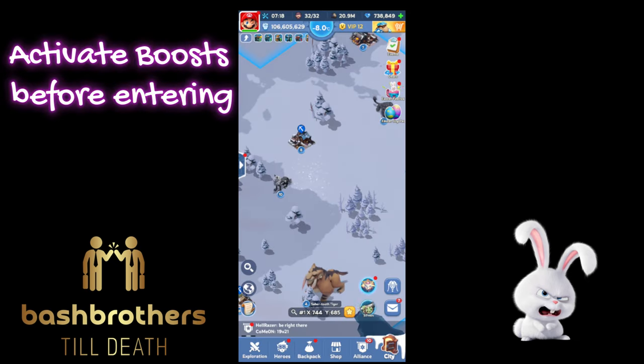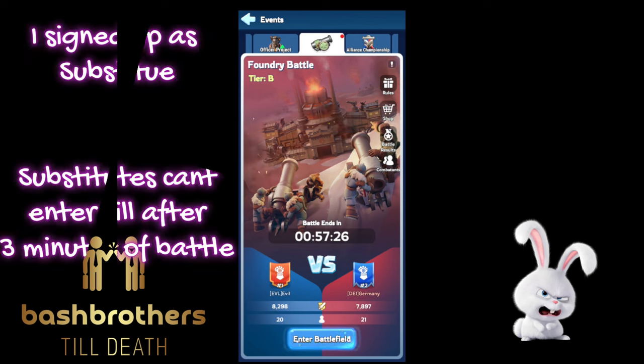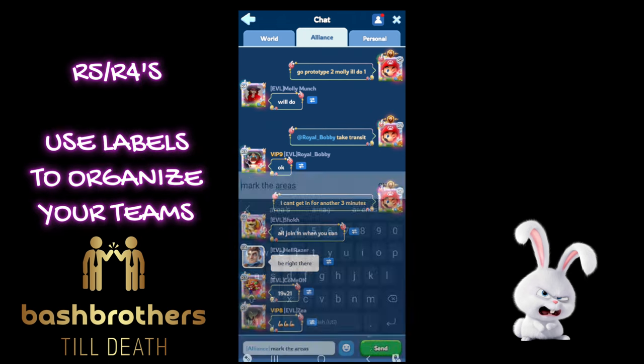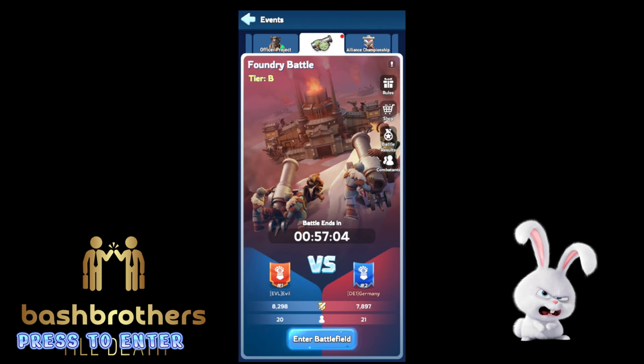I got this sped up. Activate your boost before entering. Substitutes can't enter for the first three minutes — R5s and R4s, when you get in there, label your teams. Make the labels all over. Then we're gonna press to enter the battlefield.